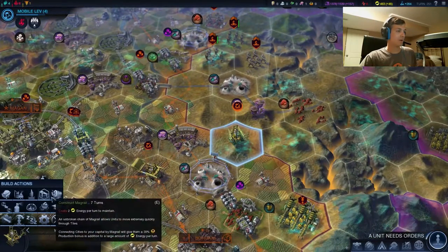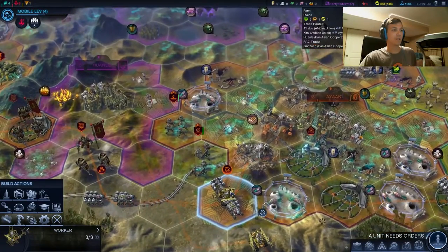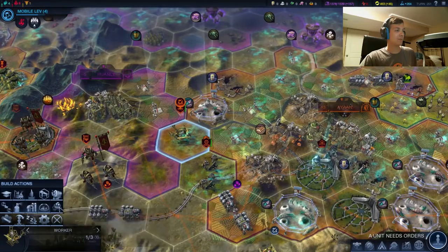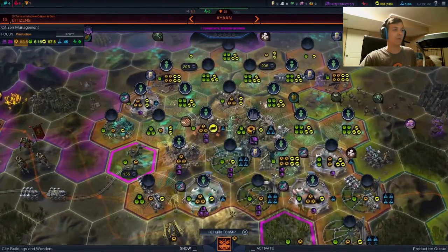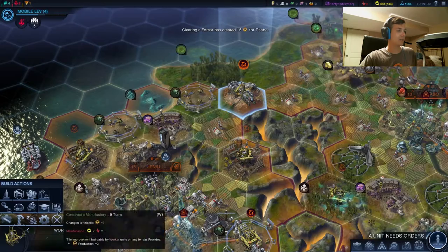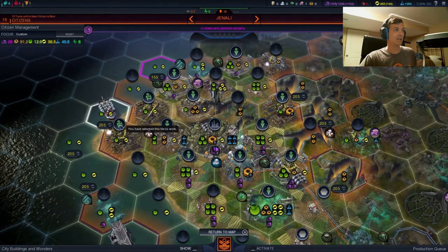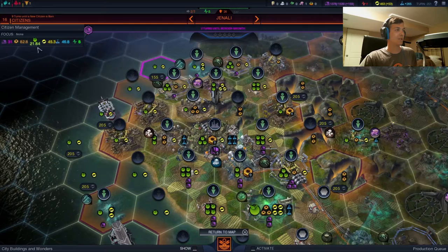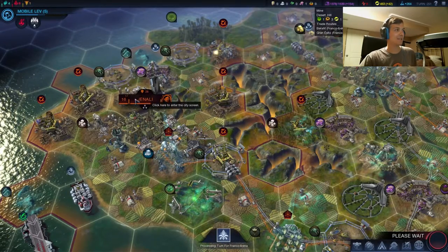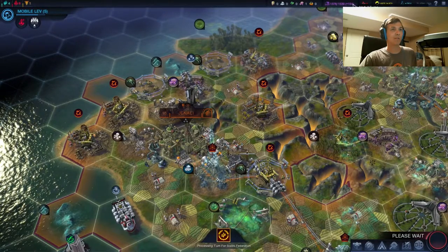We wanted to build an academy here. This farm is done - we could probably just set him up right here and maybe tell him to build a bio-well. We do have the economy for it, and it'll give us a little bit of health if we want to work it. We have a lot of manufacturers popping up in Janali very shortly. We do intend for this to be an insanely high crazy production city, which it very quickly is becoming. It already has 96 production. First manufacturing done - but just like that, we are just two turns away from Magna Santi.